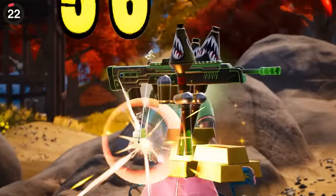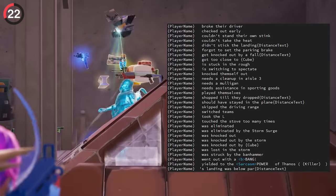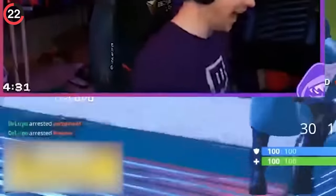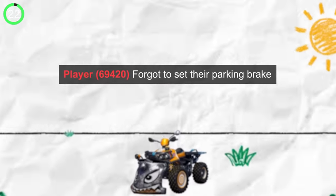Once you use those bullets to eliminate someone, check out the kill feed because there are secret messages that only appear for special deaths. Dying on a shopping cart says 'you shopped till you dropped.' Being crushed by the police car junk rift means 'you arrested yourself.' If you get run over by your own quad crasher, it says 'you forgot to set the parking brake.'